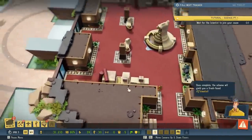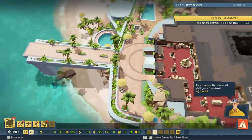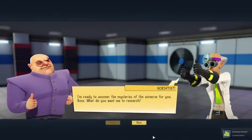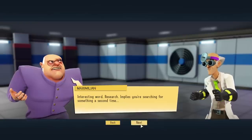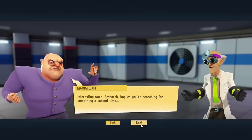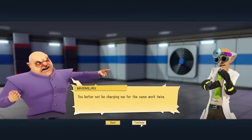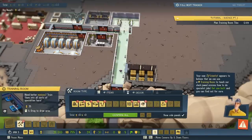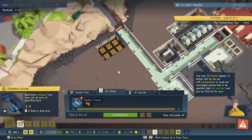Speaking of keeping things busy, we could probably distract some guests. I'm assuming a ship or something pulls up here. And then, of course, we can distract them at the casino. I'm ready to uncover the mysteries of the universe for you, boss. What do you want me to research? Unlimited power. Research implies you are searching for something a second time. You better not be charging me for the same work twice. Your new scientist believes we can use a training room to teach our minions how to do specialist jobs. Get one built and you can find out for sure.